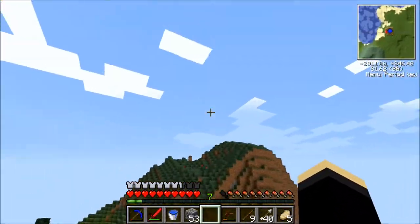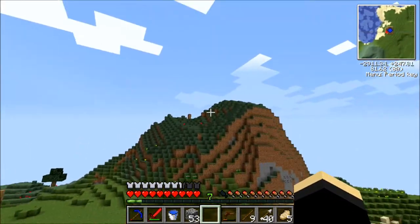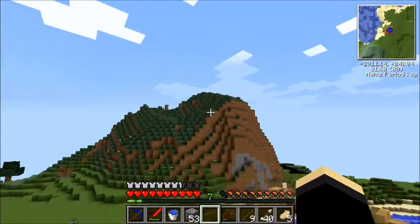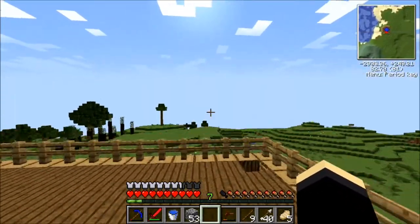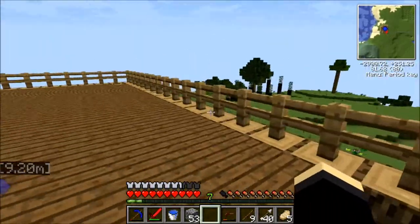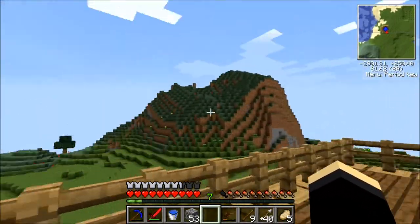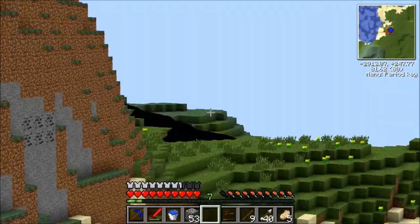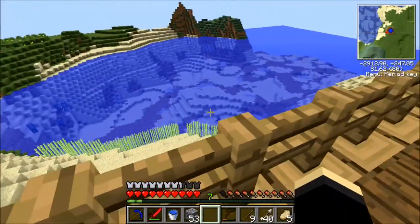It has an extreme hills biome - or mountainous biome - over that way. And it actually has a forest biome as you can see just over there. So we're good for wood, and anything that might be underneath the mountainous biome. I don't think it increases the chance of emeralds or anything like that. But we've also got some oil over there which we may need later on.